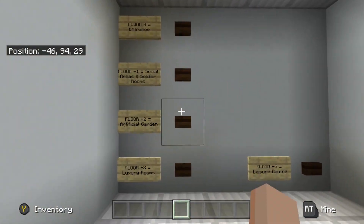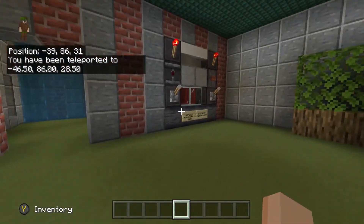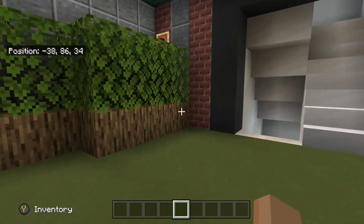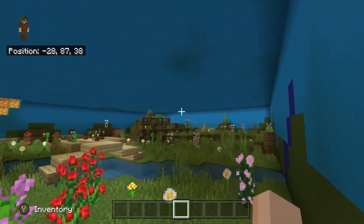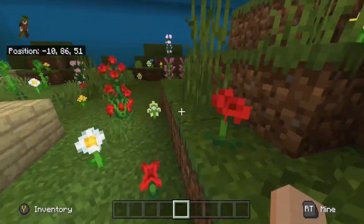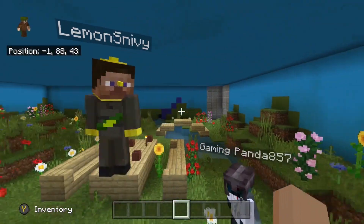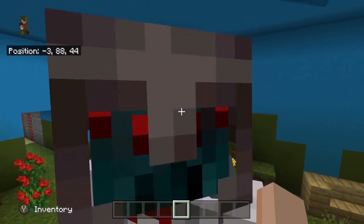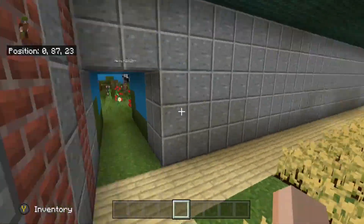Let's go to the artificial garden. I built most of this. Here's the oxygen supply meter — you can turn it on and off so there's oxygen circulating. There are a few trees, a waterfall, and through here there's a beautiful lush artificial garden I built with some benches and grass hills. That's the sun I built over there.